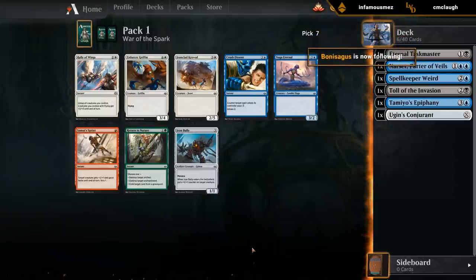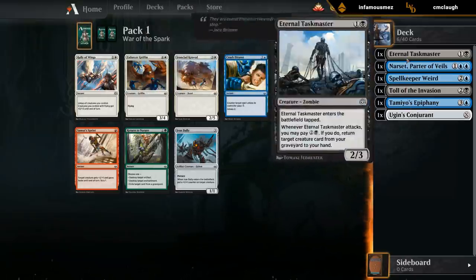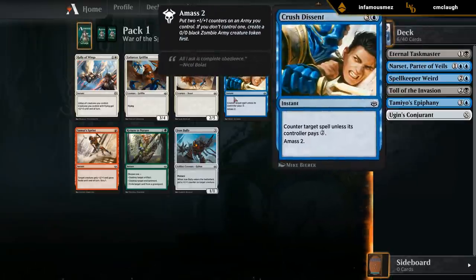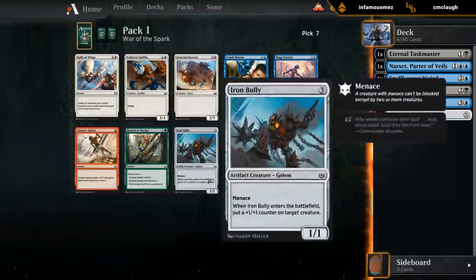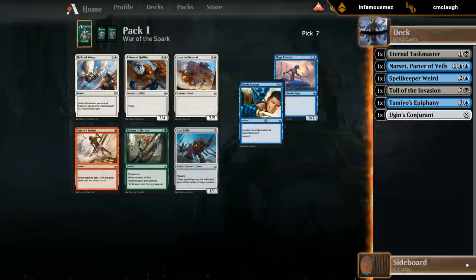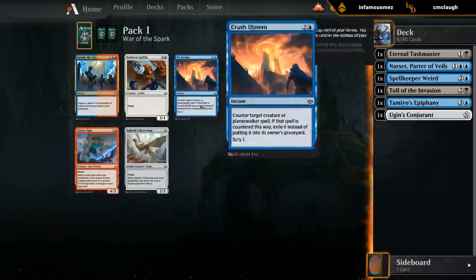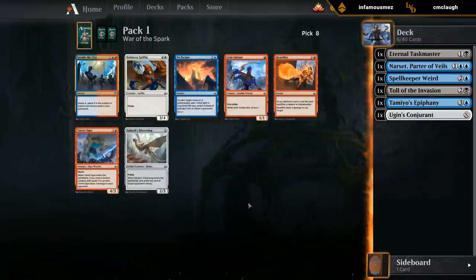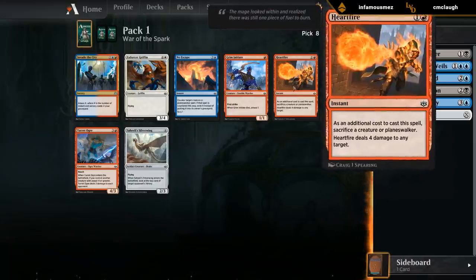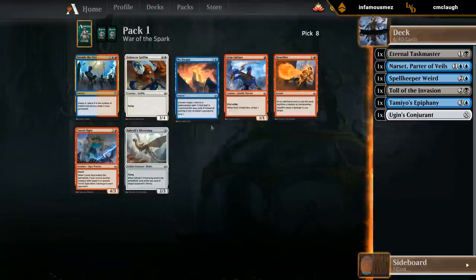This pack doesn't have any cards we're interested in. Don't think Crush Descent is particularly playable - we don't have enough instants to play alongside it, so keeping up mana is a pretty big cost. No Escape, on the other hand, is quite a bit better - much cheaper to keep up three mana as opposed to four, and it also exiles creatures and planeswalkers. So no shenanigans. Invade the City is not even all that great, and I'd probably prefer Heartfire over it anyway. We'll just take the No Escape.